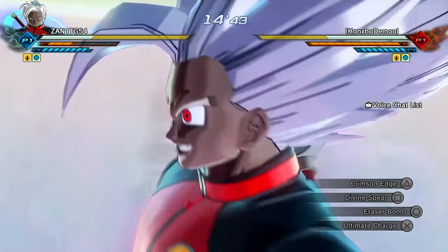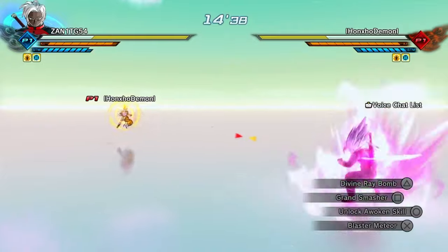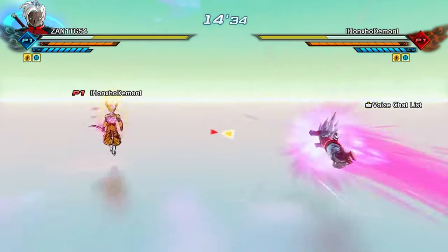All right, so first we're gonna try the Divine Ray Bomb — I'm gonna slash him with it and he's gonna use an evasive, and we'll see how it works and whether he can get out of it. All right, here we go.